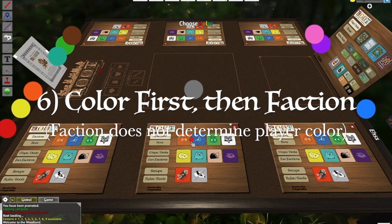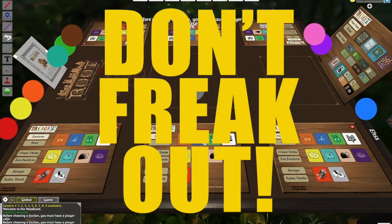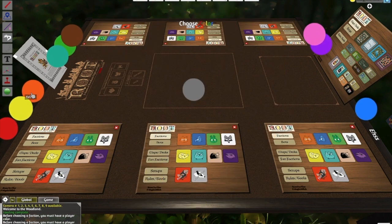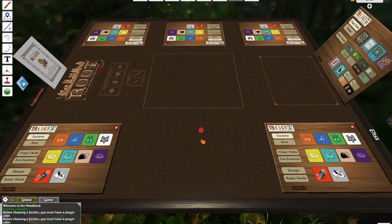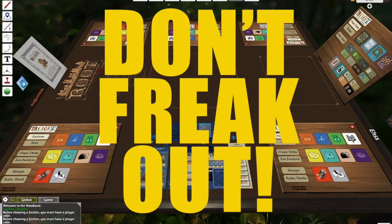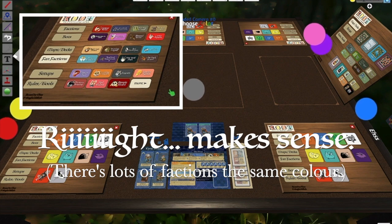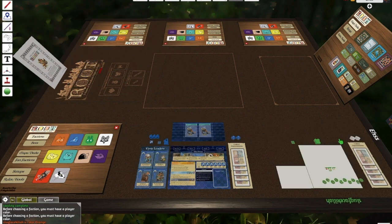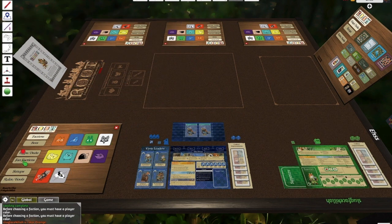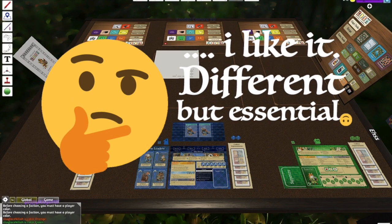When it's time to select your faction, you'll need to have a player color before choosing. The faction you choose will not be indicative of the color you have — the color needs to be selected first. If you select orange, you can select the cats or the birds; your player color will still be orange even though you have chosen the birds. This is because of the many fan factions in place and for a wider variety of freestyle games. Select green and select the alliance — green will be your color as the alliance. Choose purple, choose cabal — cabal is now purple.